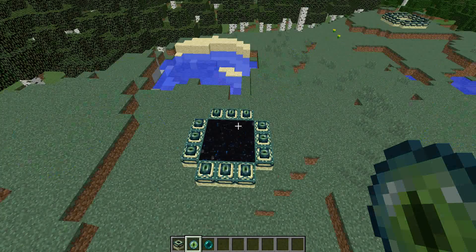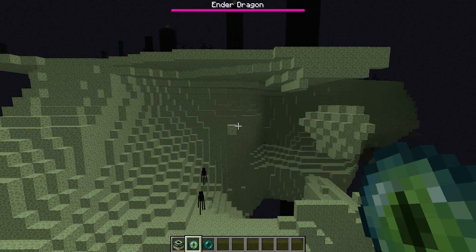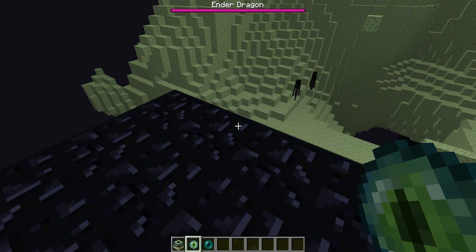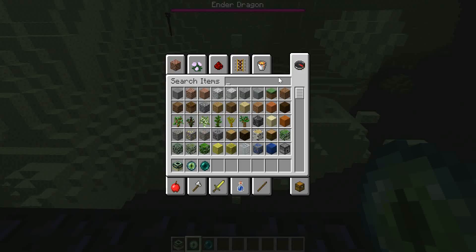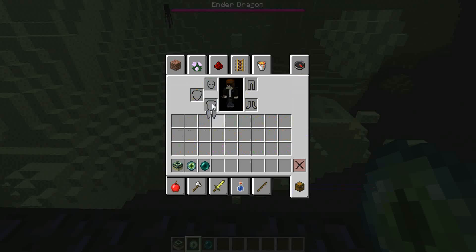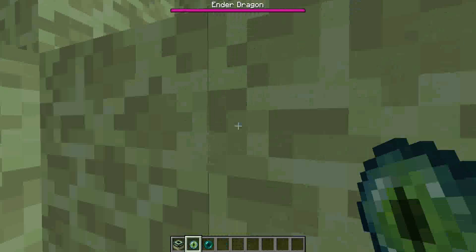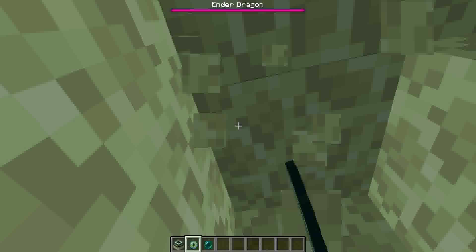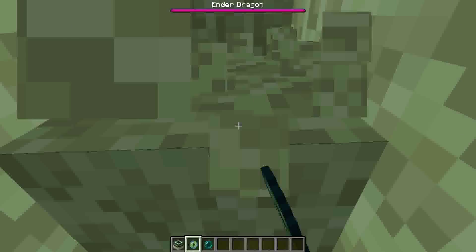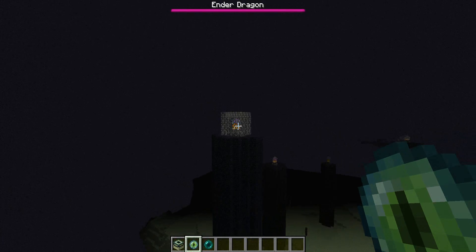The next thing I want to show you is The End and all the new stuff, so let's go. Okay, I'm here now. The first thing I want to point out is that the taller towers at the edge of The End now have iron bars around them, just like in the Xbox version.